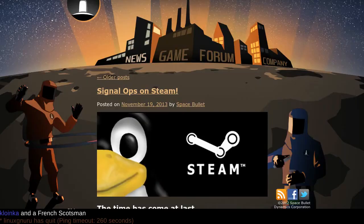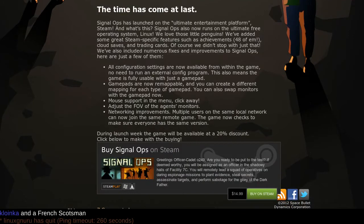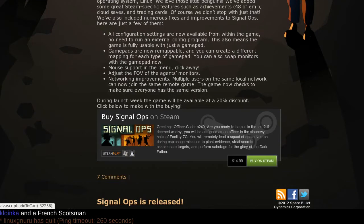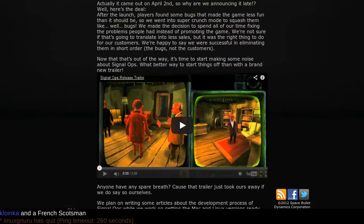Welcome back. Today we're throwing chairs at Signal Ops, developed by Space Corporation, written in Panda 3D which is actually Python-based — actually the first Python game we've reviewed on this system. You can pick it up for $14.99 or 13.99 euros, or whatever the Zimbabwe dollar equivalent is according to the description.